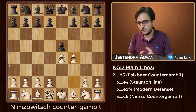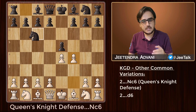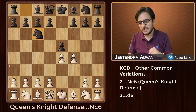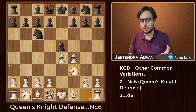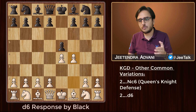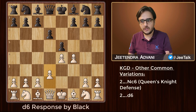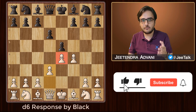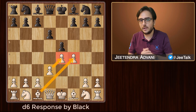A few more variations — although these are not that great for black, you should know them. What about Nc6, defending this pawn? It's kind of a waiting move where black wants to see what you do. Well, nothing special required — just get your knight out as usual and continue with the same strategy. Another move you might see is d6. You can continue with Nf3 as usual, or an even better move could be d3, consolidating the center and defending this pawn. Any which way, this is like your normal King's Gambit setup that you are expecting to play as white.